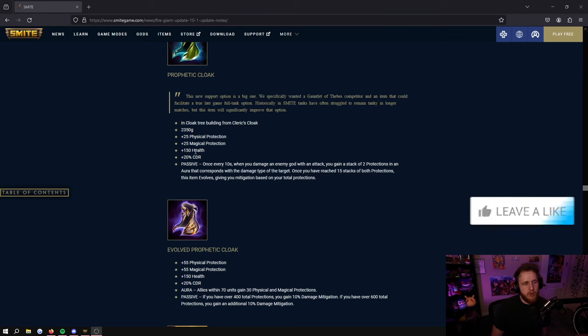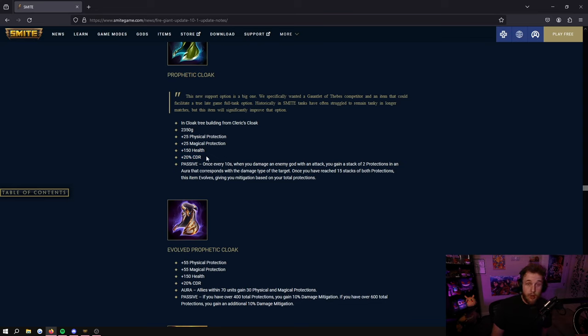The Surtr update, and it came out in a very insane spot. Base cloak is essentially the same: 25 protections of each, 150 health, 20 cooldown reduction, and then once every 10 seconds when you damage an enemy god with an attack you gain a stack of two protections and an aura that corresponds with the damage type of the target.